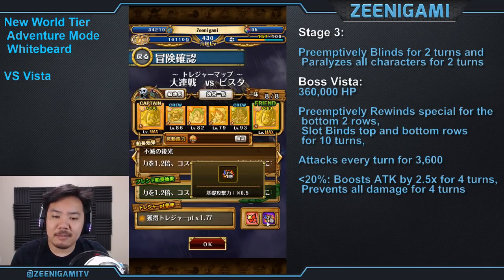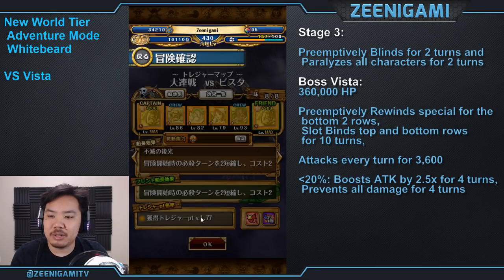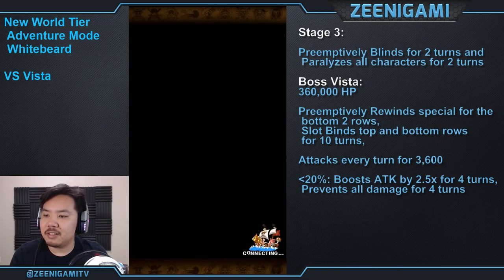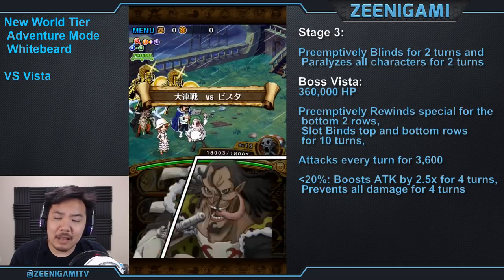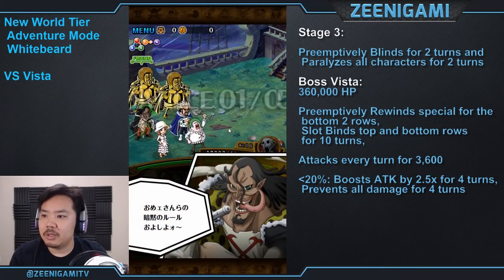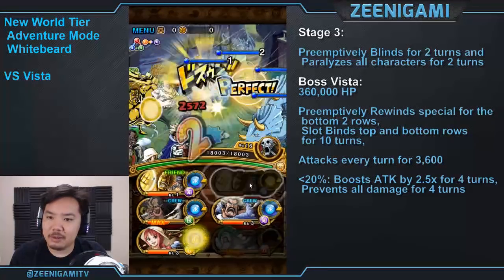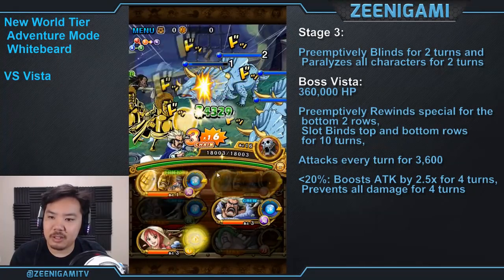I do have the debuff right now that makes my powerhouse type weaker — powerhouse attack down and cooldown reduction up. This Vista fight: Vista will have about 360,000 hit points and will do 3,000 damage with his attack. Since I have cooldown reduction on my team, we're just going to blow through all this.